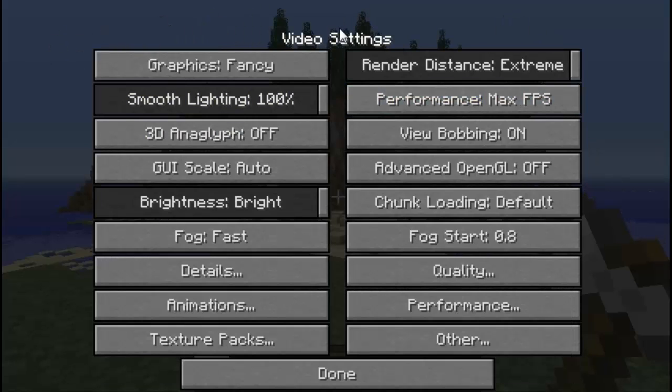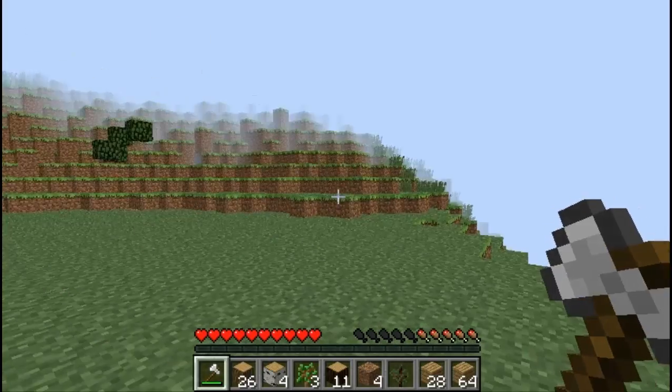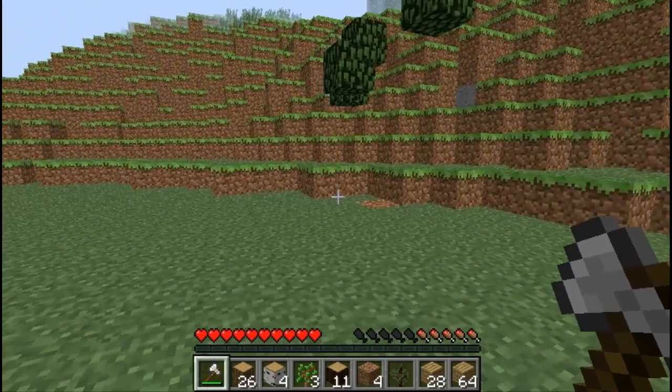If you want a ton of FPS, all I would do is change graphics to Fast, turn smooth lighting off, and change render distance to Tiny. This is like the lowest you can get with OptiFine — the lowest quality — and it actually looks like Minecraft Alpha or Beta. It looks very cheesy.